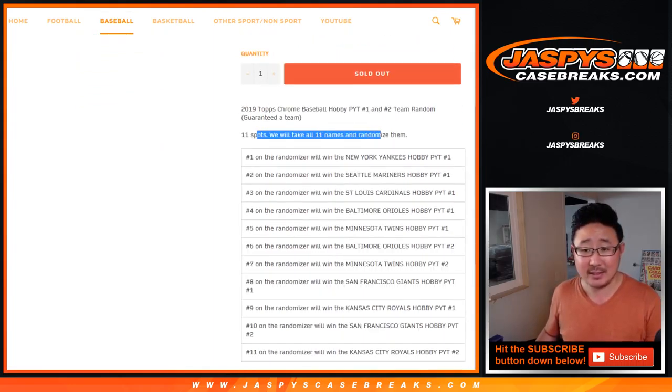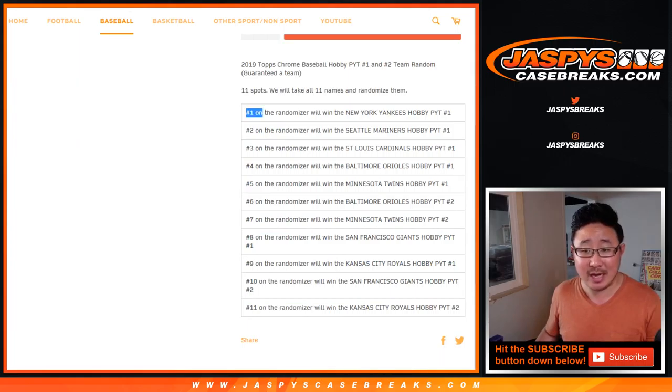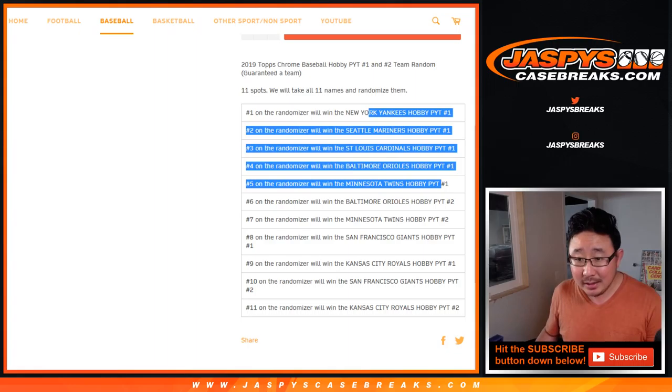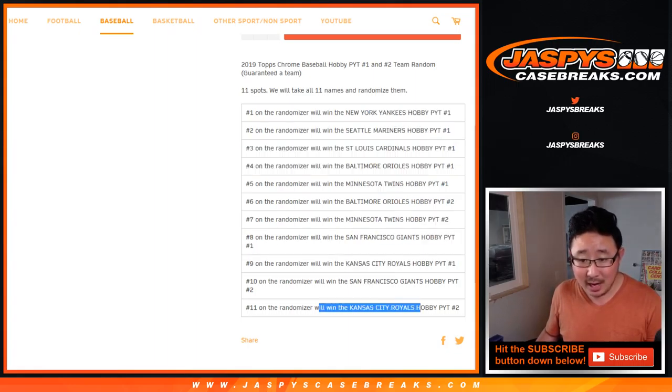We sold 11 spots and we're going to randomize just those 11 names and match you up with the team. Name on top gets the Yankees, so on and so forth. This is for Hobby 1, Hobby 2, Hobby 1, Hobby 2.